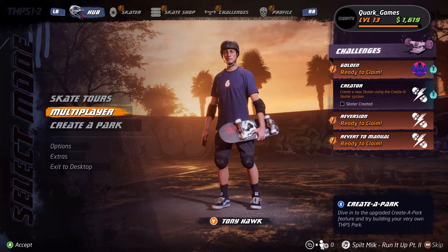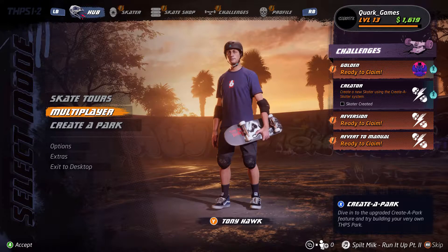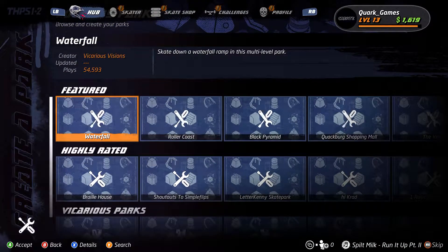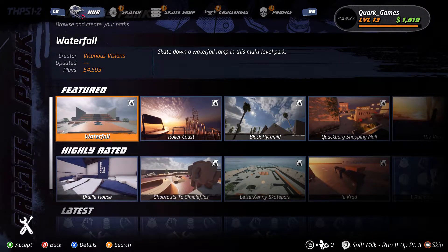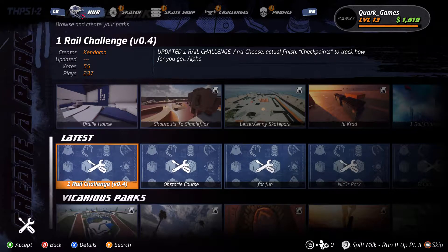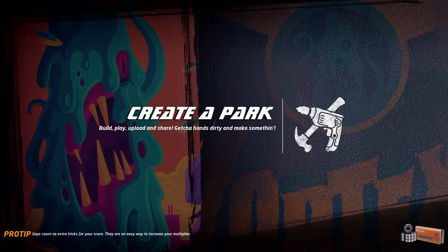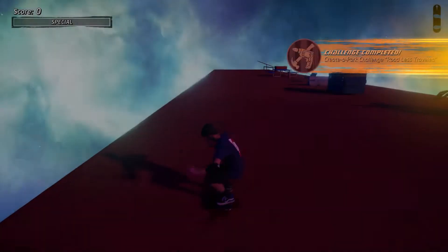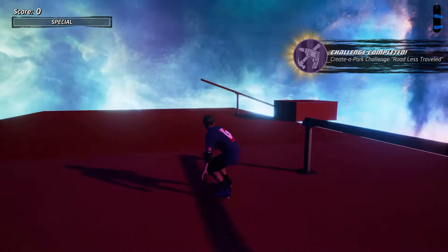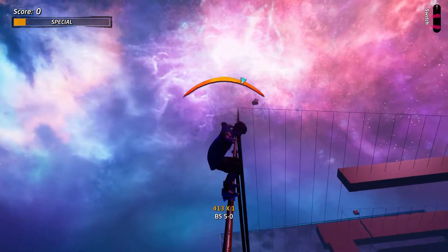Hello everybody and welcome back. It's me Quark and today on Tony Hawk we're going to — I clicked on 'Created Park,' I think that's how I get to it. Yeah, we're going to check out some of the parks that you all have made. So 'One Rail Challenge' — we're just going to take it in order and play some parks people created.